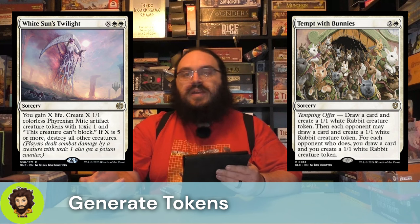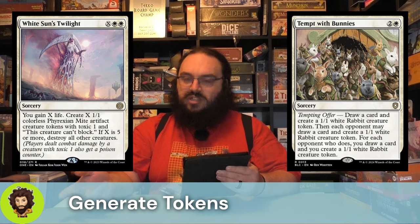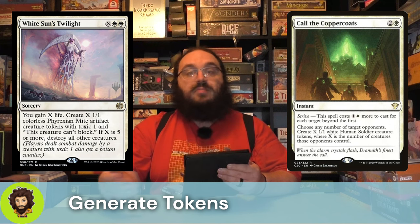White Sun's Twilight goes back to the same mana cost as our Finale of Glory and Martial Coup. Instead of those types of creatures, we are creating Phyrexian Mites. Just like Martial Coup, if X is over five, we're going to destroy all other creatures. Call the Copper Coats moves us into instant speed, and we could strive this — effectively a kicker. For three mana, we get to choose an opponent and create X 1-1 Human Soldiers, where X is the number of creatures they control. For an extra one and a white, as many times as we see fit, we get to choose another opponent and basically do the same thing. A good way, if you're coming across someone who's playing a go-wide strat, to really fill your field quick.